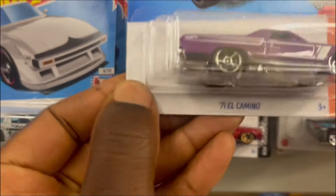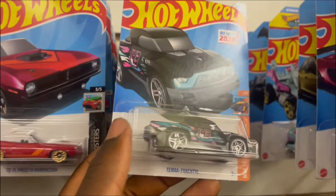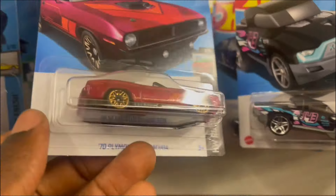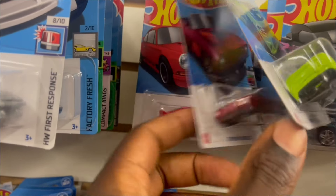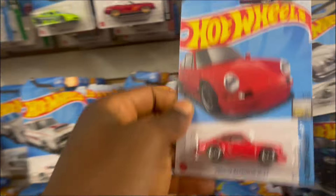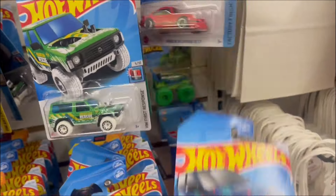El Camino — let me see what is in the regular case, put it here. Got a Terra Tracker, Ford, Mars Beater, 70 Polymon, Dodge Charger, 70 Polymon. Oh, we got a red Porsche! I love this red Porsche — we have it already, so we'll put it to the side. Everything we have already, I'm just gonna put to the side.